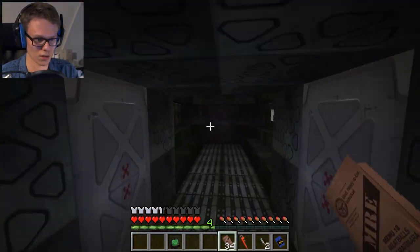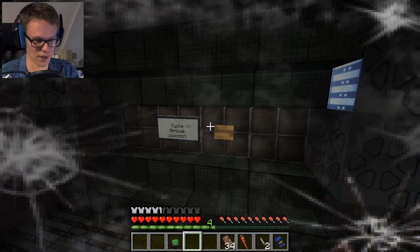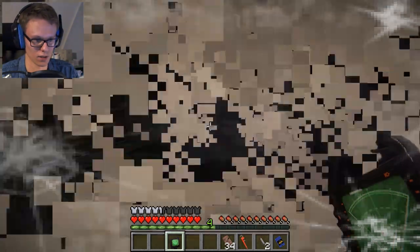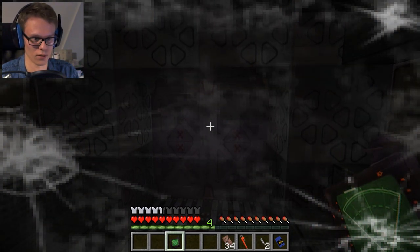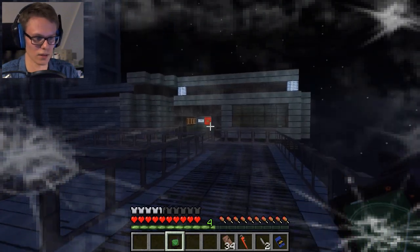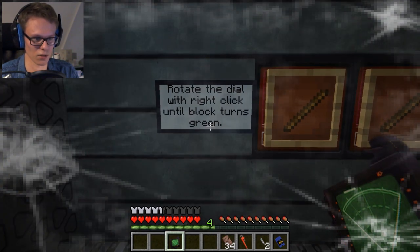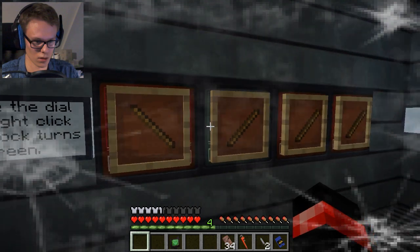Cycle airlock — that's for us to get back outside. Let's do this. Scanning. There we go. I really like these effects, they're pretty cool. We're gonna realign some things so we can contact Charlie. Rotate the dial with right-click until the block turns green. Oh, there's something that turned green!